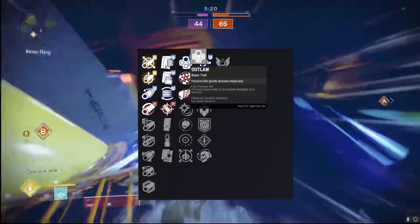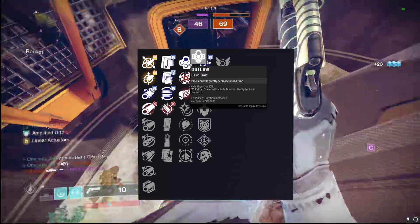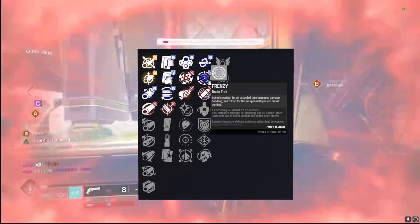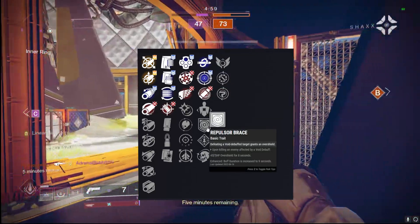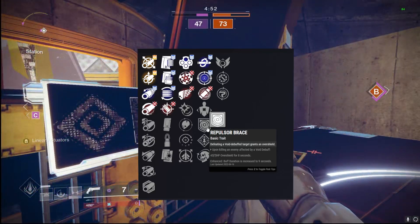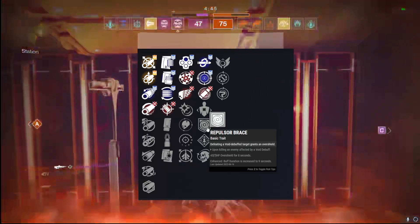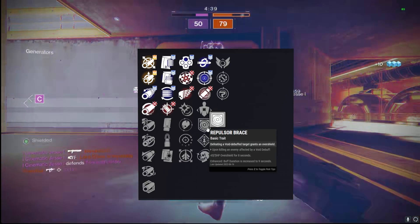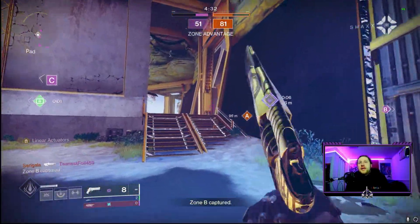In the third column, Outlaw is definitely the best perk — get that nice reload speed on precision hits. We'll be using this for add-clear on rank-and-file enemies. In the fourth column you could go Kill Clip or Frenzy depending on your play style, but I personally love Repulsor Brace as a void debuff that grants an overshield. It pairs perfectly with void subclasses, and when you get volatile rounds from grenades or the Gyrfalcon's chest piece, you can get that void overshield very consistently.